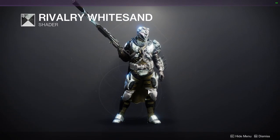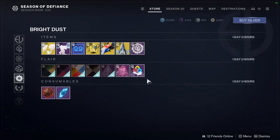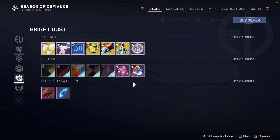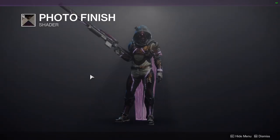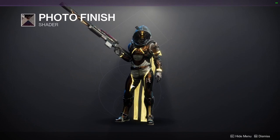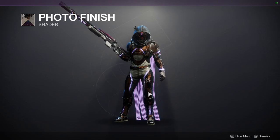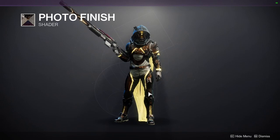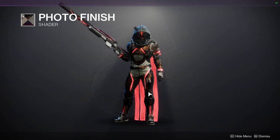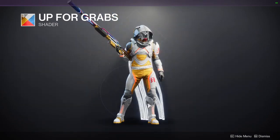Rivalry White Sand is a cool shader — I really do like it, especially on armor rather than cloth. Then there's Photo Finish: I changed my armor just to showcase it because it's such a unique shader. It basically gives you RGB lighting on your glows. This shader is only available through Guardian Games, so if you don't pick it up today — the last day — you'll have to wait another year.